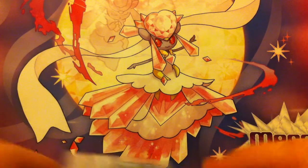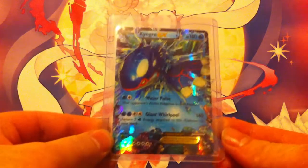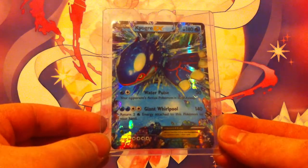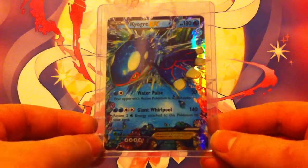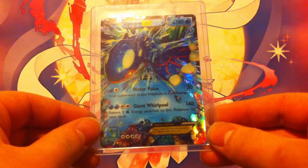The first EX card I'm going to talk about is Kyogre EX — this is the normal art version. Kyogre EX has two attacks: Water Pulse and Giant Whirlpool, which do good damage and have good abilities. It has 180 HP, which is pretty standard for EX Pokemon, and overall it's a pretty good card.